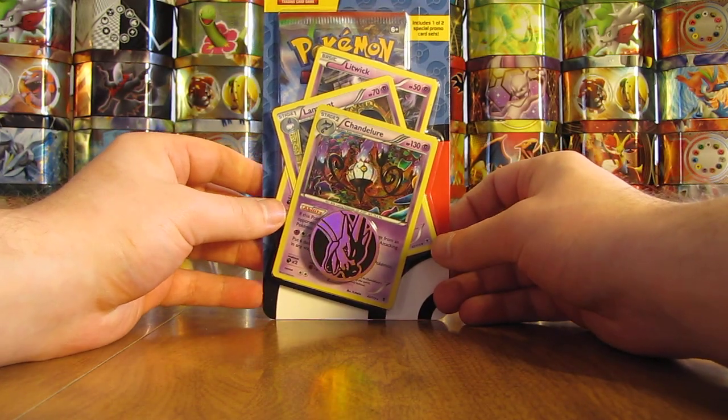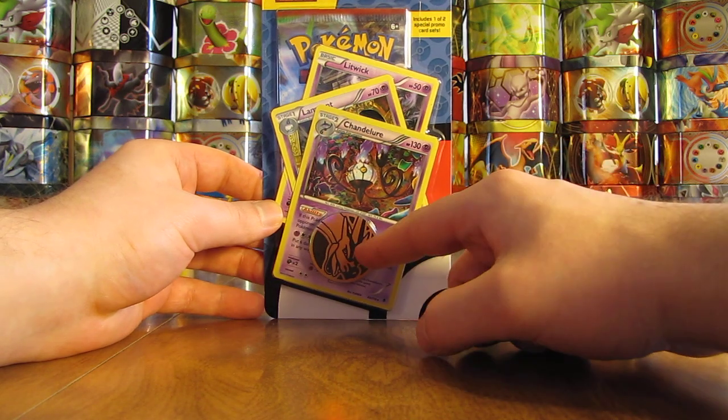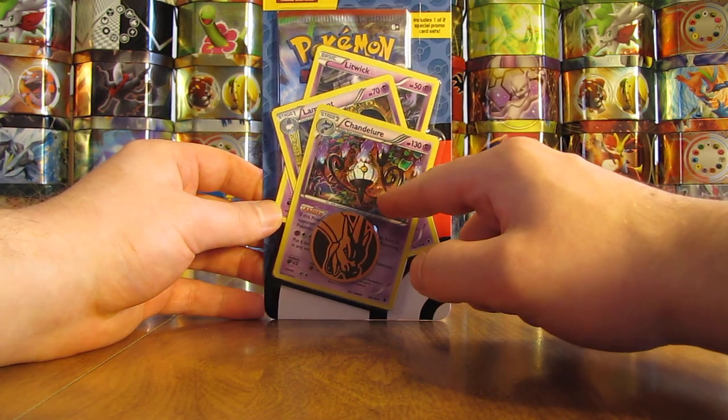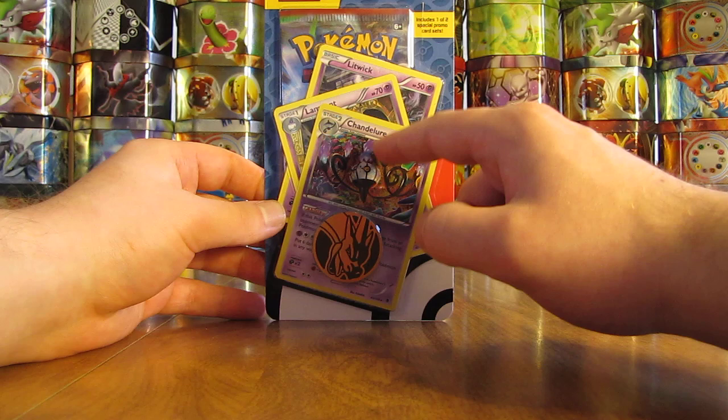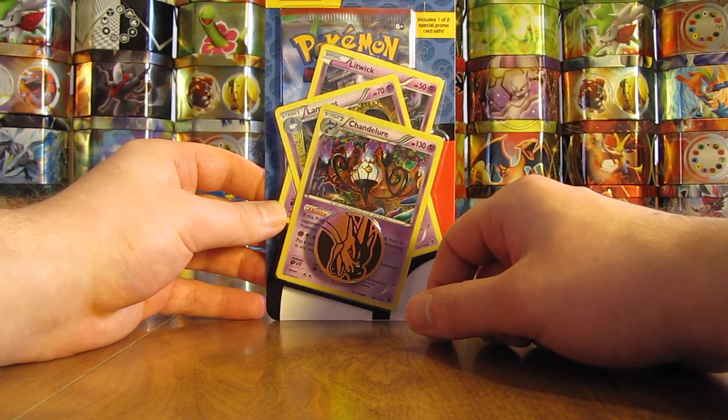Hey YouTube, this is Primetime Pokemon. In this video, I'll be opening up a package of Pokemon cards I bought from Target for $5.99 that includes one Breakthrough Booster Pack, a Charizard Coin, and then a special Holofoil of Chandelure, and then its Evolutions in Litwick and Lampant.